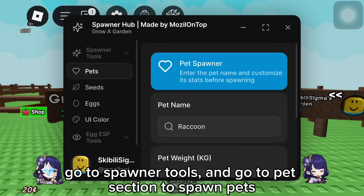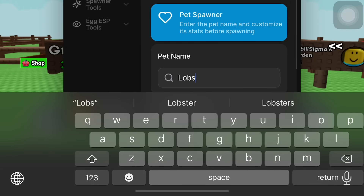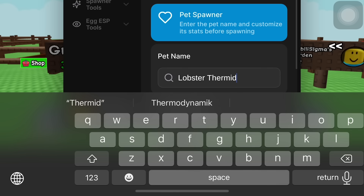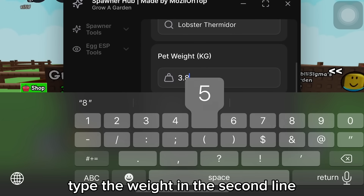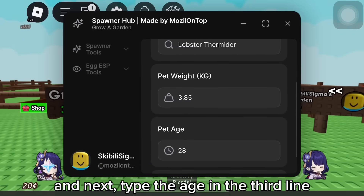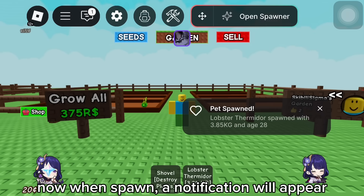Go to Spawner Tools and go to the Pet section to spawn pets. Let's spawn the newest pet, Lobster Thermidor. Then scroll down and fill in the rest. Type the weight in the second line and the age in the third line. Continue scrolling down and press Spawn to spawn the pet. Now when spawned, a notification will appear.